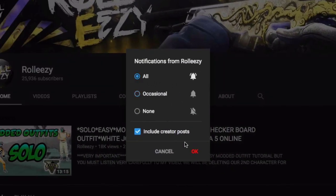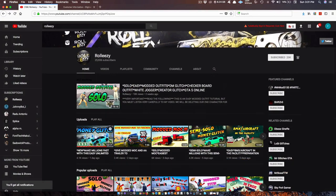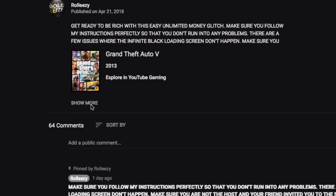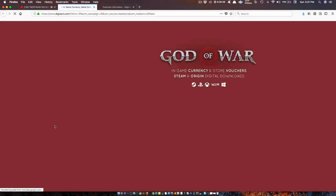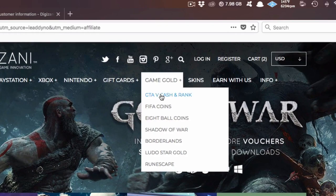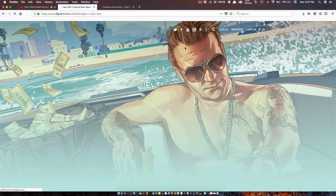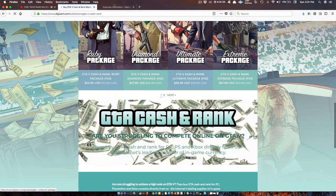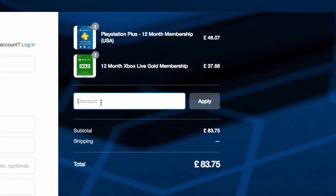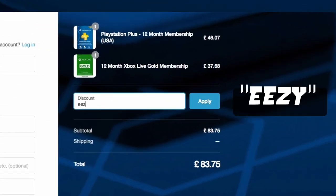If you're brand new to the channel, don't forget to subscribe and turn on post notifications. If you're interested in GTA 5 Online modded accounts, go to my latest upload and click the link in the description. It'll lead you to Digizani — the most trusted site to purchase cash and rank services on all platforms for GTA 5 Online at reasonable prices. Add the discount code 'EASY' to save money at checkout.